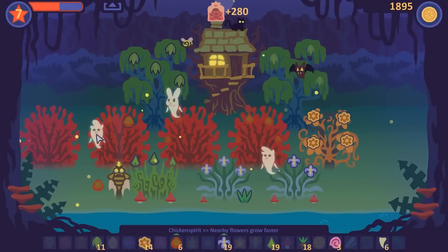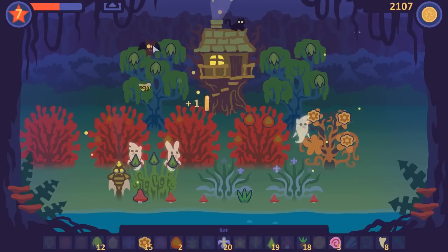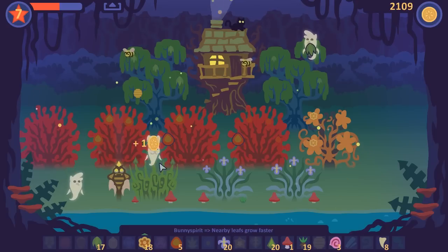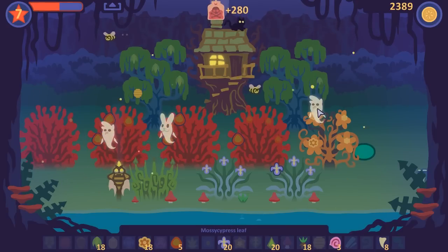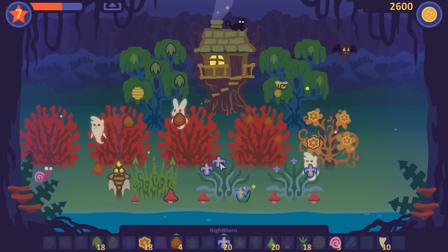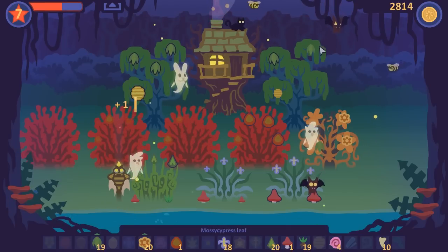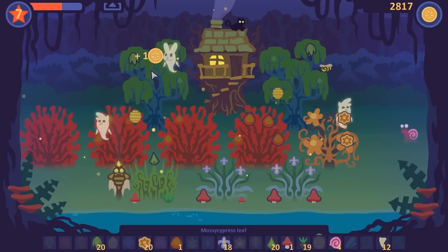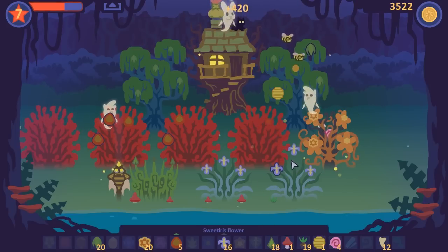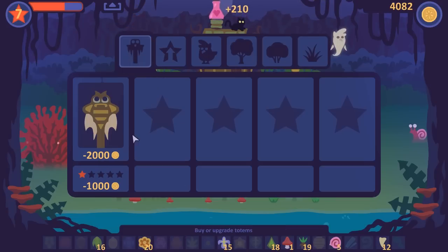Chicken spirit — nearby flowers grow faster. Nearby leaves grow faster. So depending on what spirits I'm rolling with here, they actually increase the growth rate of my stuff. That's useful. I'll set it specifically near that one because I think it is flower-based. The nice thing is I could actually just leave this running at this point. The losses from animals stealing my stuff wouldn't be that big a deal. The only problem is I wouldn't be able to collect frog legs and stuff, which would be a bit sad.